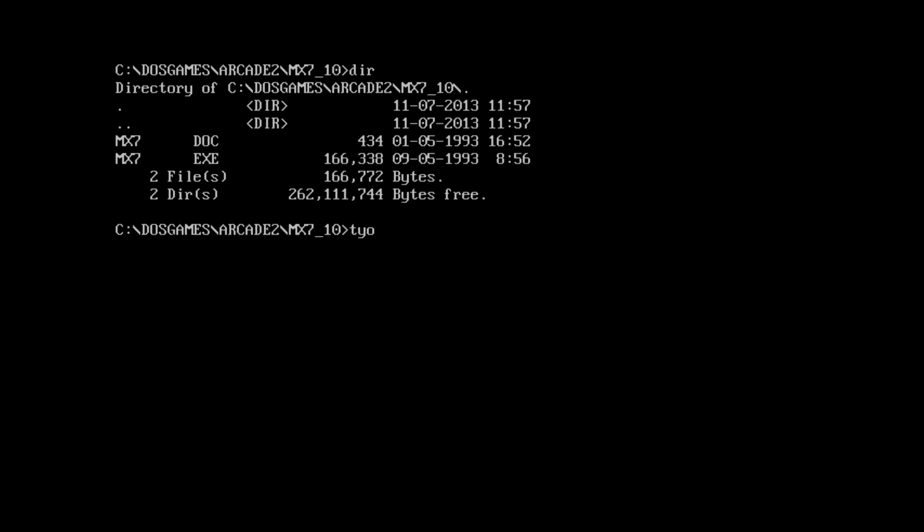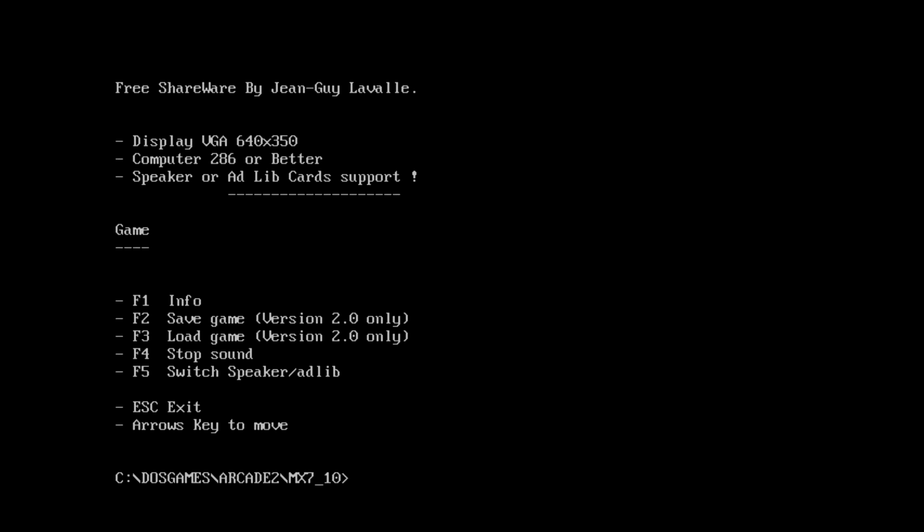Let's try typing out that doc. It says it's freeware shareware by Jean-Guy Love All. Freeware and shareware are kind of two different things, but whatever. Displays VGA 640 by 350?